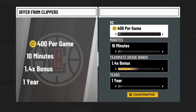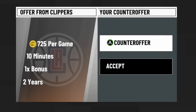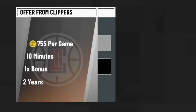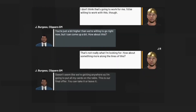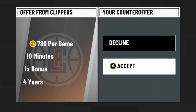Make sure you counter offer and try to get as much VC as possible. The most you can get is 785, so always start at 800. Put everything else down to zero, and each time you counter offer just adjust the VC down until they accept or give you an offer. I was able to get 780 again, which gets us the 2000 VC, so go ahead and accept.